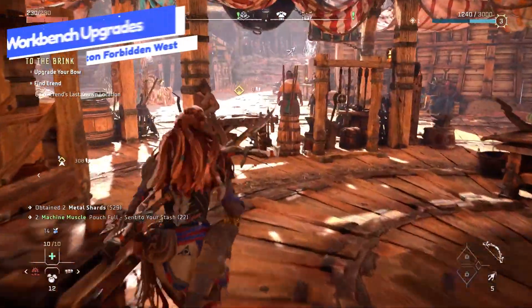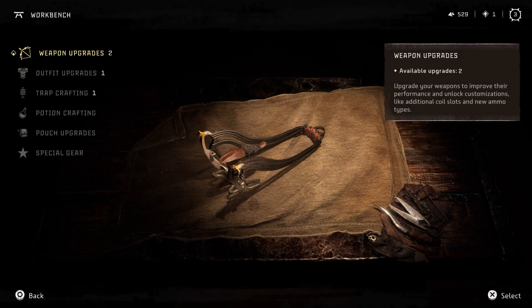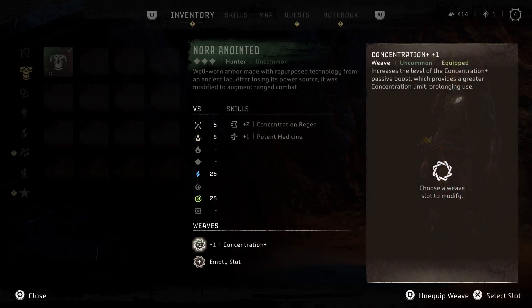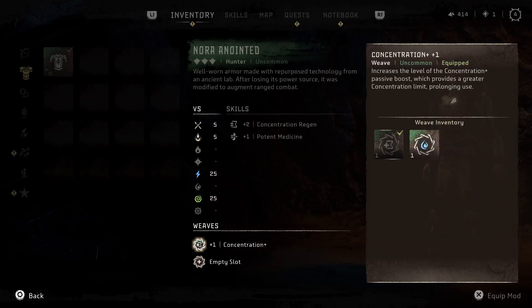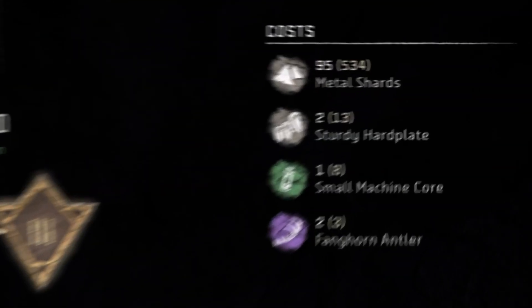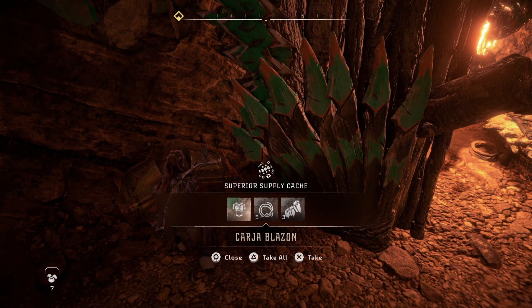Let's talk about workbench upgrades. The workbenches are new in Horizon Forbidden West and you should regularly be checking them to see what weapons and armor you can upgrade. You will need to upgrade your gear to unlock the coil and weave slots and increase their stats overall. But be careful not to waste too many of the rarer resources, as you will be finding better weapons and outfits as you explore throughout the game.